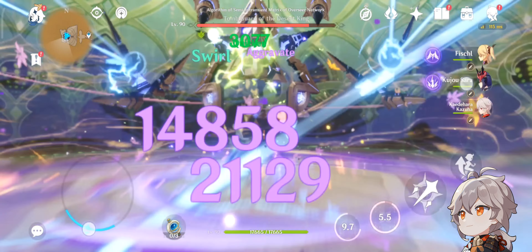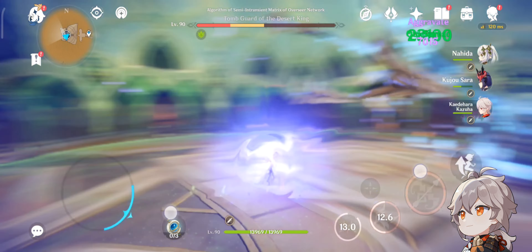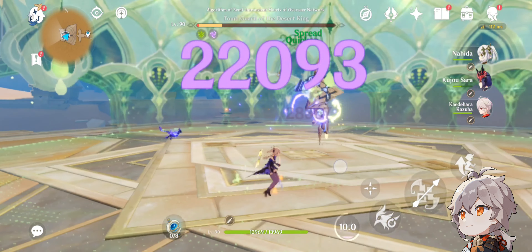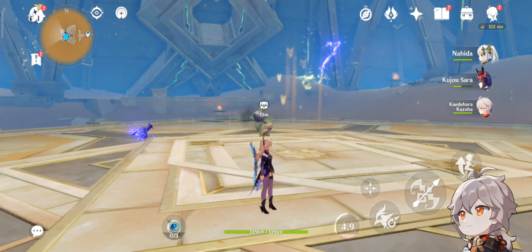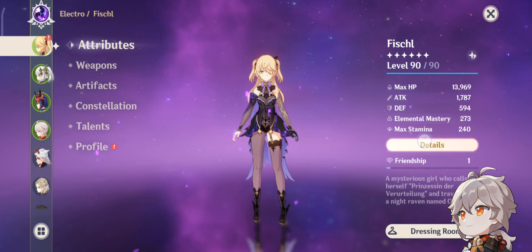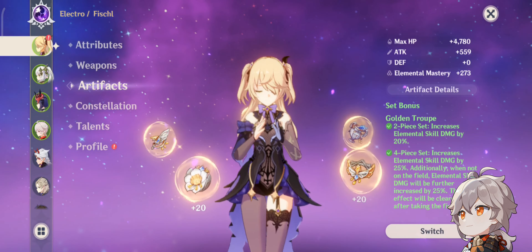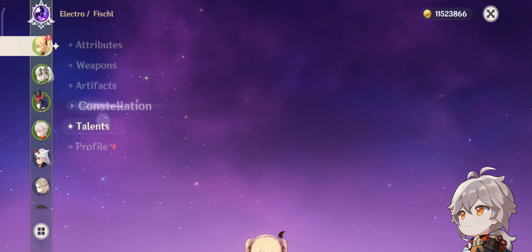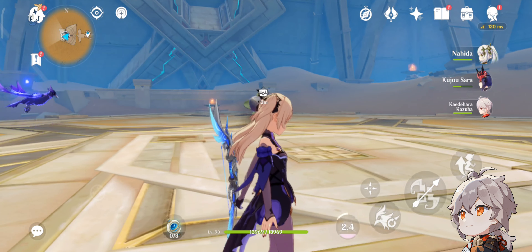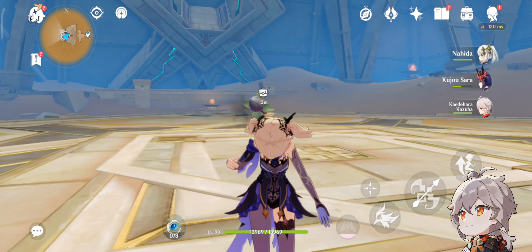She did amazingly, as I expected. I'm still not sure if I executed the Polar Star rotation correctly, but this is a stat spread of 100% crit rate with 250% crit damage. The artifact didn't change much — this is constellation six without the perfect crown.